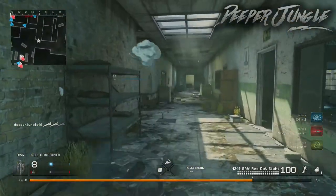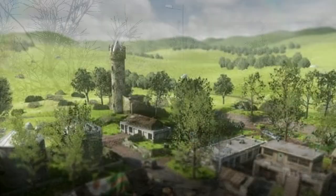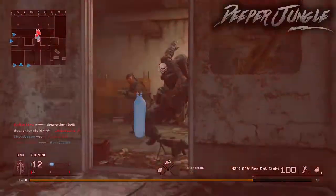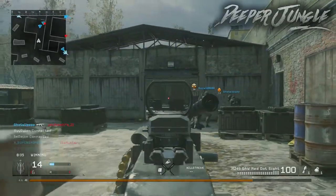A bonus map was also added into Modern Warfare Remastered called Daybreak. Daybreak is actually a reimagining of the map Downpour, with a couple of new changes. It's kind of Irish-ified for St. Patrick's Day, and it's set during the daytime. Downpour is a gloomy, gray, rainy map, but in Daybreak it's completely sunny, with a rainbow and pots of gold.